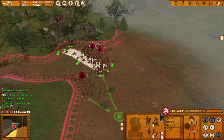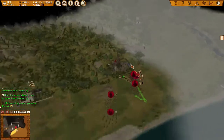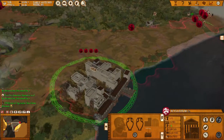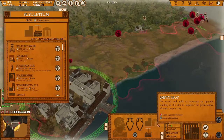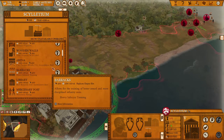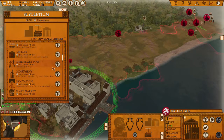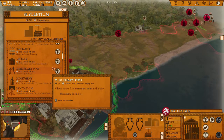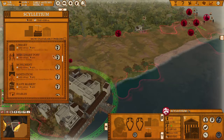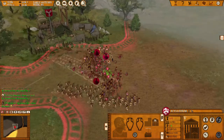These guys are getting experience like crazy. In the meanwhile we don't actually have anything here. Do I want training grounds? Or maybe a library? Or barracks? There's quite a few barracks and training grounds around here. I'm going to make a library here.